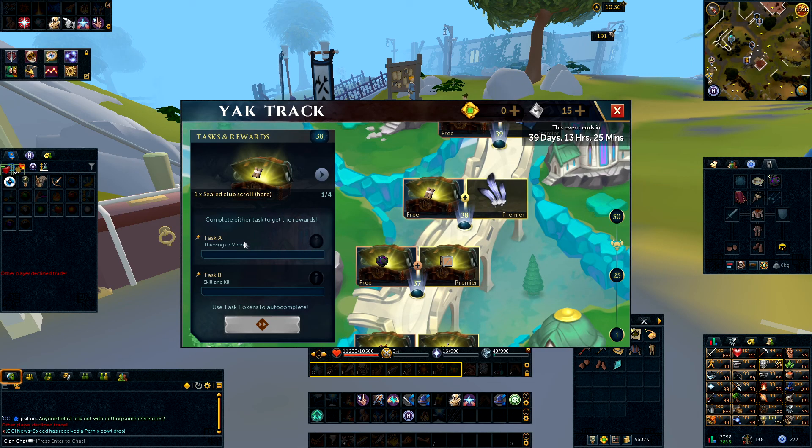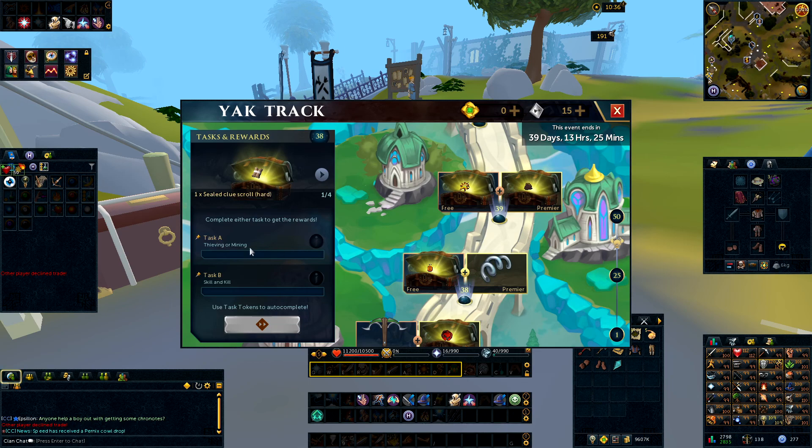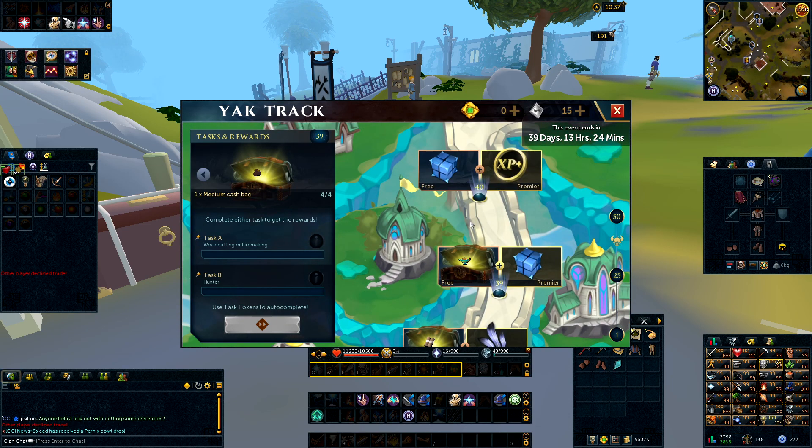Level 38 is Thieving or Mining — do Thieving every single day of the week. Mining tends to be one of the longer tasks on the Yak Track, so do Thieving and you'll get through fairly quickly. Alternatively there's that really boring mining of low-tier resources like Copper where you have to drop everything, but Thieving is preferable. Level 39 is Woodcutting, Firemaking, or Hunter — go with Firemaking. It's fairly AFK; use Prif or somewhere close to a bonfire to get through it really quickly, doing it in the background whilst doing something else.